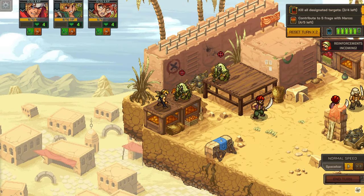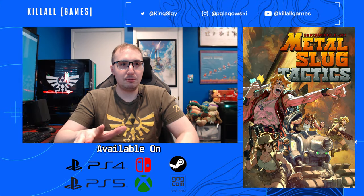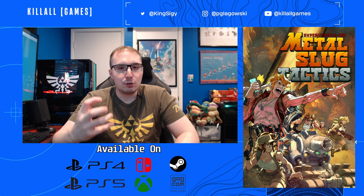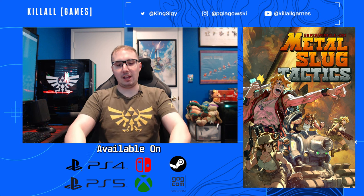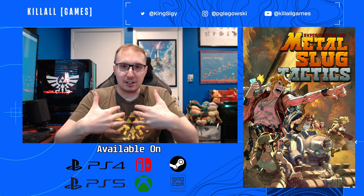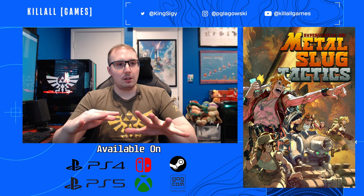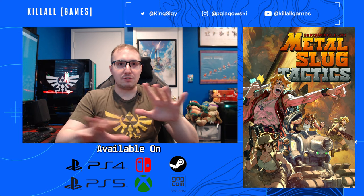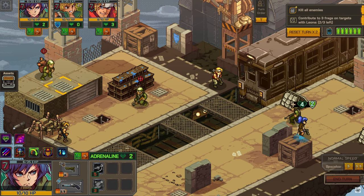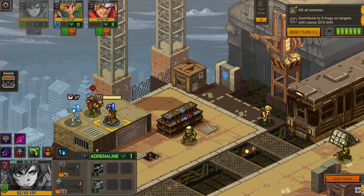It reminded me of playing Frostpunk 2 earlier this year, where my description to a colleague was that it felt like bullshit was going on at every second — I could not rest. And while that might be overbearing for some people, I love that kind of challenge, the one that constantly has me second guessing what I'm doing or looking around the map to see if there's a better way to do something. Metal Slug Tactics actually gives you an undo option for one move, so you can position your character and then go, oh wait, that's not what I wanted, and undo it.